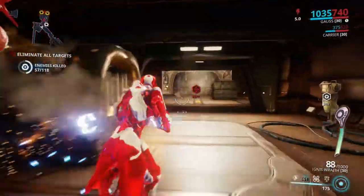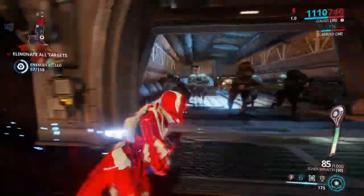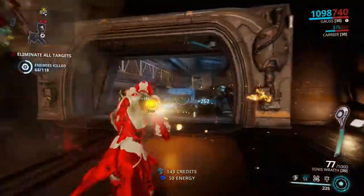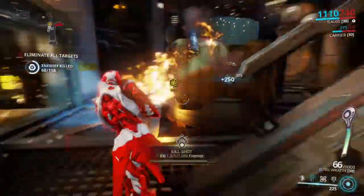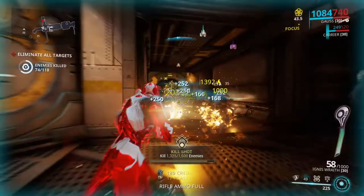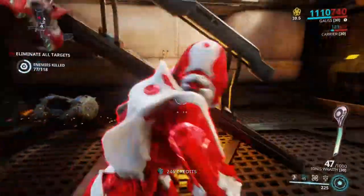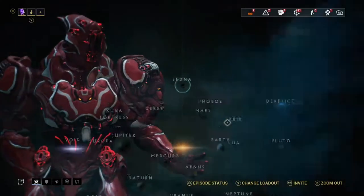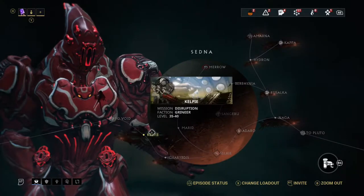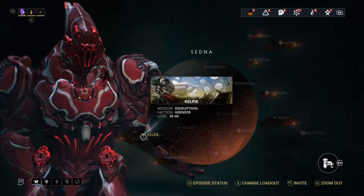So that is what Gauss can do. Now you may be wondering how to get your hands on him. I started this series to make beginner videos and I maintain that to this day. However, to get Gauss you are going to have to have put in a good few hours, made your way through the star chart all the way to Sedna, and have a good frame that can withstand punishment while also dishing it out. Gauss comes from the disruption mission Kelpie on Sedna. This mission type was introduced with the Jupiter update and has since spread across the star chart.